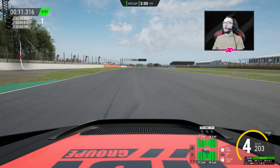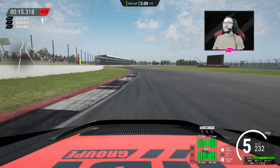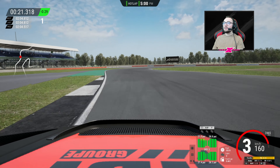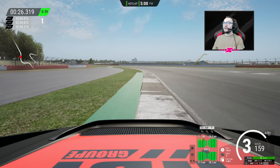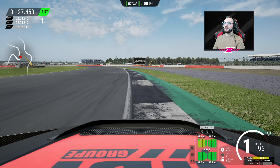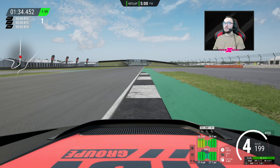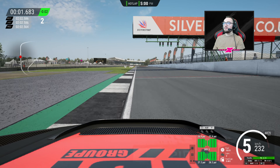2:04 in the first lap — exactly the same as I started off with on the pad. The hardest thing so far is getting the power down early out of corners without oversteering, because you want to ease out the steering but you can't control that at all. If you let go you go straight on; if you keep it pressed you steer too much on the exit. That is going to really hinder the ultimate performance potential. I crossed the line at 2:02.5 — happy with that.